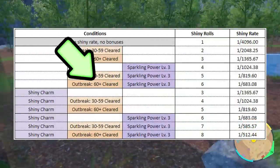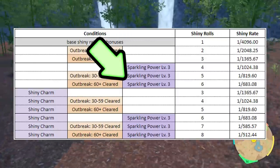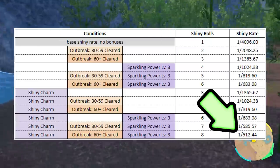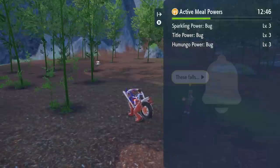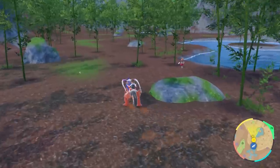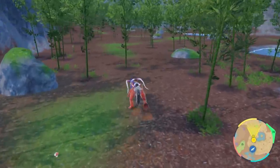If you've cleared 60 Pokemon in an Outbreak and you have Sparkling Power, you have a roughly 1 in 700 chance to find a Shiny. With the Shiny Charm, that goes all the way down to 1 in 512. This is a very effective Shiny hunting method, and with Let's Go you can move quickly and find Shinies very easily. Just a reminder: Let's Go will not faint your Shinies, so it's a safe bet.